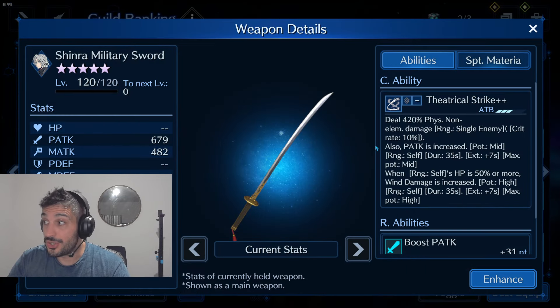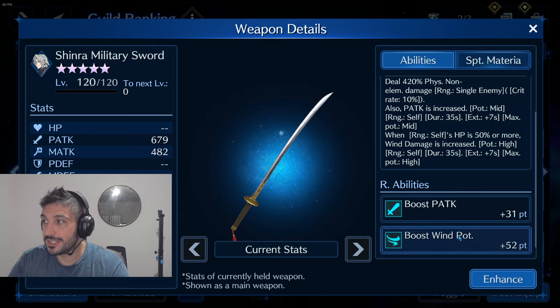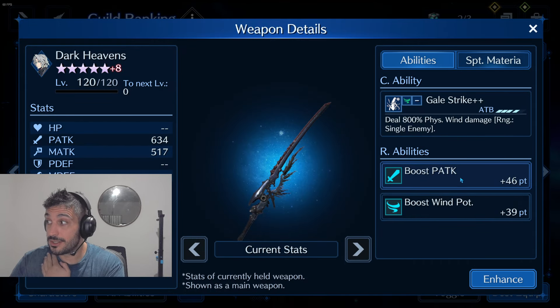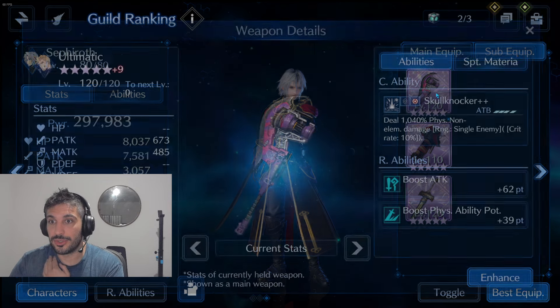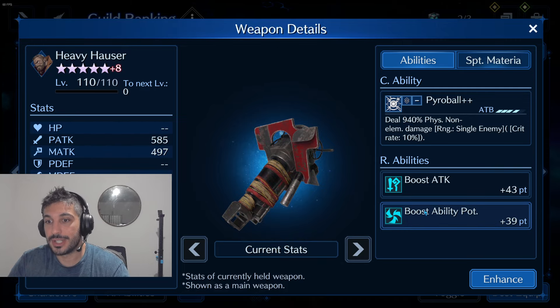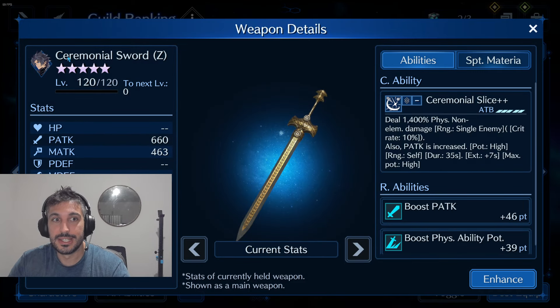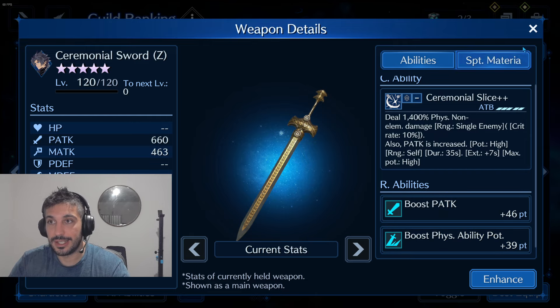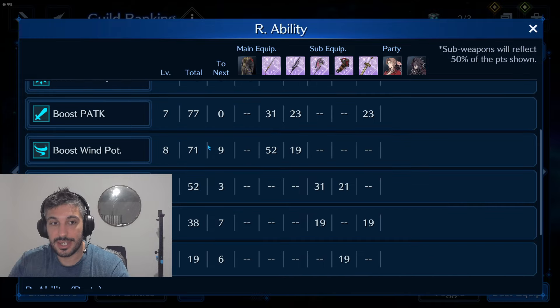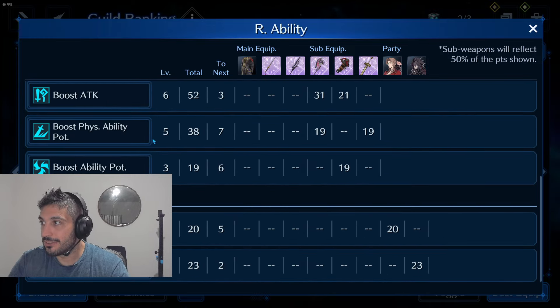My Sephiroth is bringing Shinra Military Sword as primary — physical attack, wind potency. I wanted to have this one on the primary slot to get as high as possible on wind potency, 52 points. Then Dark Heavens at 46 and 39. In my second row: Ultimatic Attack with physical ability potency, Heavy Hosser Attack with boost ability potency, and Ceremonial Sword with physical attack and physical ability potency — total physical ability potency 7, wind potency 8, attack 6, physical ability potency 5, ability potency 3.